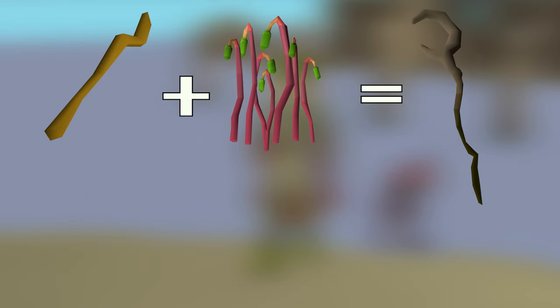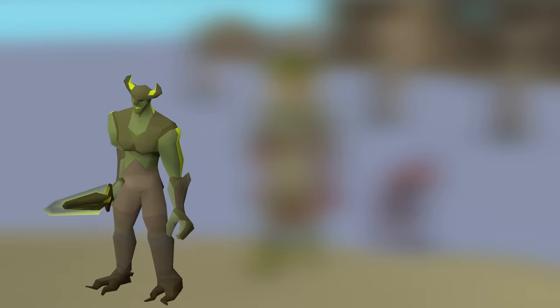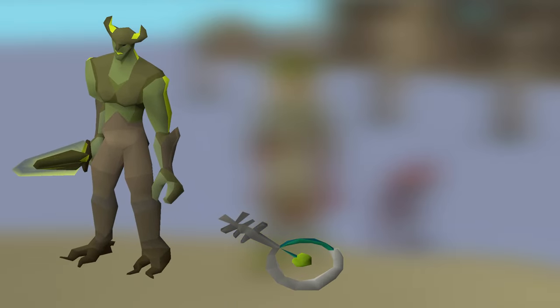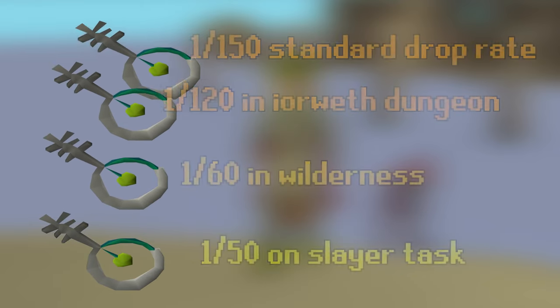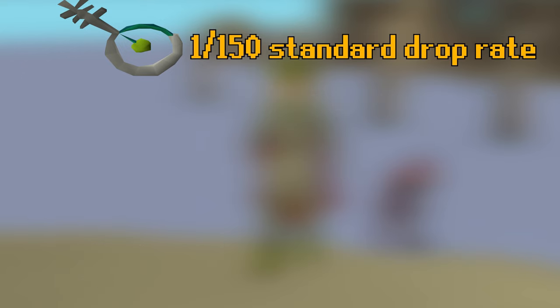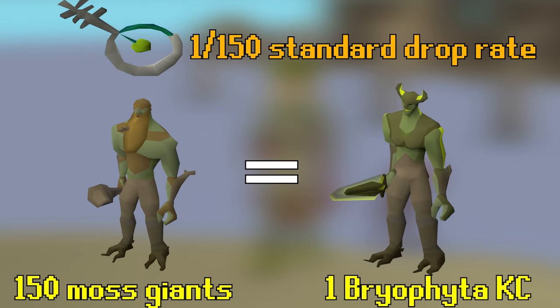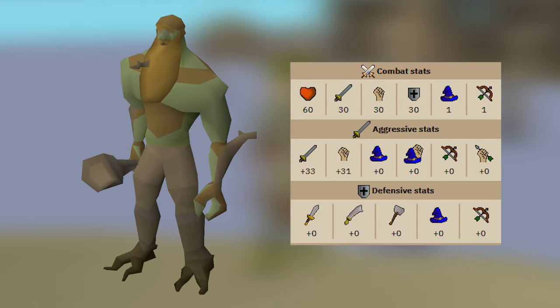Obtaining this item is a massive annoyance for Ironman. The staff can be made using a regular battle staff with Bryophyta's Essence, which is a drop from the free-to-play monster Bryophyta. It's dropped at a rate of 1 in 118, which isn't too rare, but that's not the problem. In order to fight Bryophyta, you need to use a mossy key for every single kill. These keys are dropped from regular moss giants at a rate of 1 in 150. This rate can actually be lowered if you're killing them on a slayer task or in the wilderness, but I killed them in the Varrock sewers off task for a large majority of the grind. Theoretically, in order to fight Bryophyta just one time, you need to kill 150 moss giants, assuming you don't get unlucky. Thankfully, moss giants are fairly weak and die pretty fast, especially when using the dwarf multi-cannon, but you potentially may need to kill tens of thousands of them to get enough mossy keys for the essence drop.